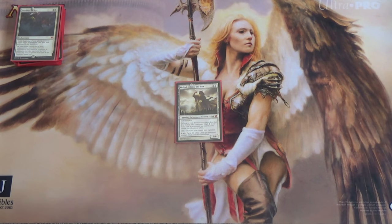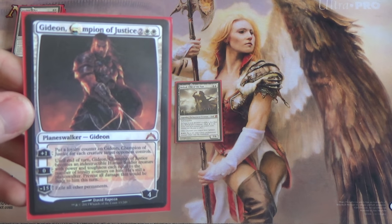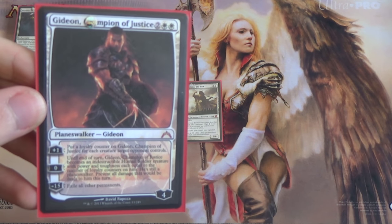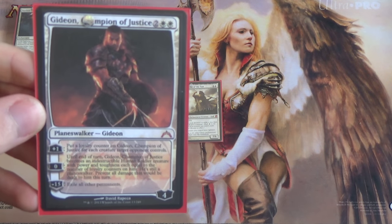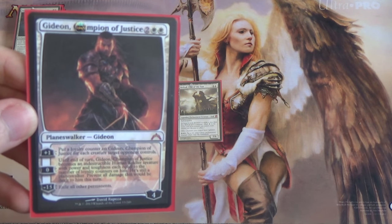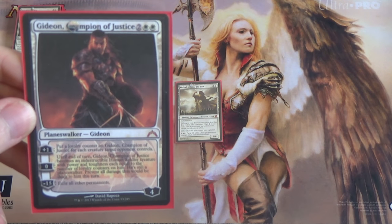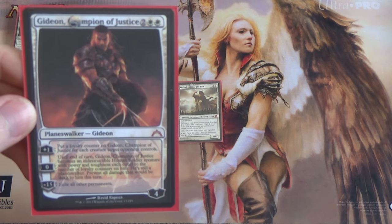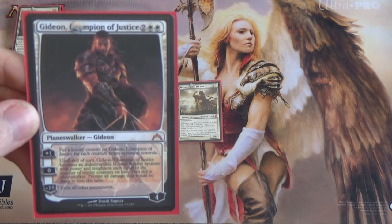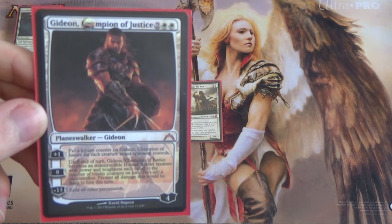Those are our creatures. Next we have some Planeswalkers. My personal favorite, and I think the most underutilized Planeswalker in Commander — Gideon, Champion of Justice. The plus one does basically nothing for you, it doesn't advance your board state at all. The zero turns it into a huge indestructible dude. It's the ultimate that's really worth it in Commander — players can put up enough creatures that you can get there pretty quickly. Think of the minus 15 as an Upheaval effect and you'll realize how much more power this has than any of the other Gideons.